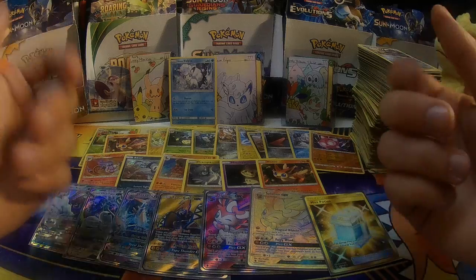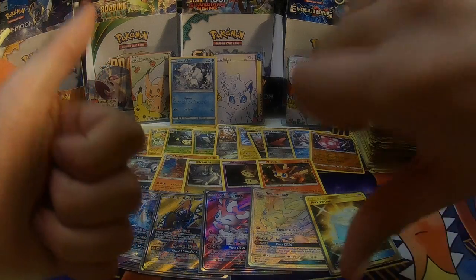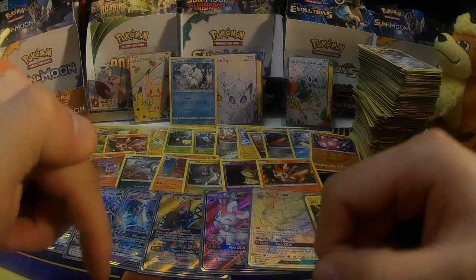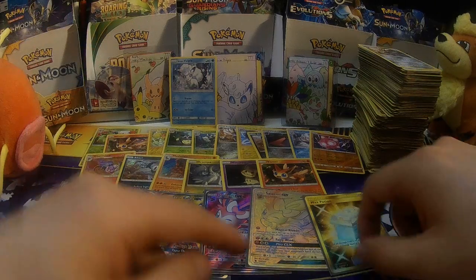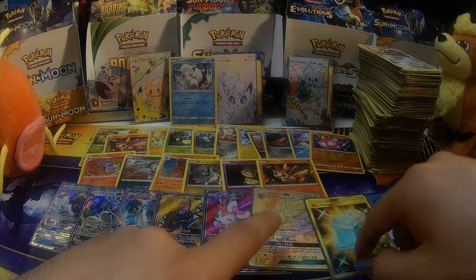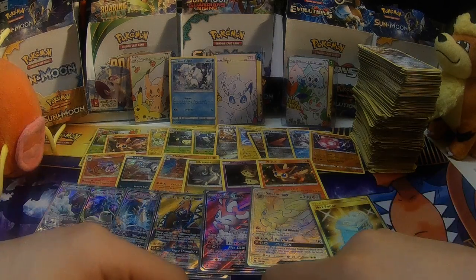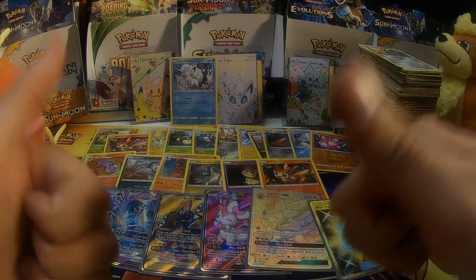Anyways guys, if you enjoyed that video, give me a thumbs up — if not, give me a thumbs down, we're all entitled to our opinion. Hit that subscribe button, leave a comment down below, follow me on Twitter. Give a like for the Sylveon Rainbow Rare and Max Potion Secret Rare, and for Vulpix, Magikarp, and the Growlithe that's barely able to look over my bulk stack. This is Ace with the EXP Share — take care.